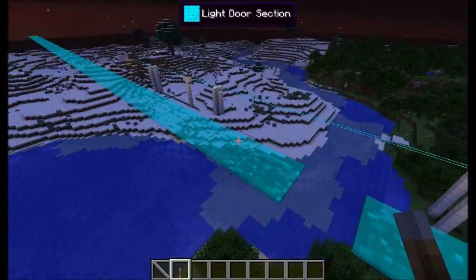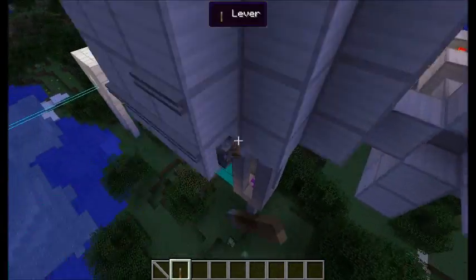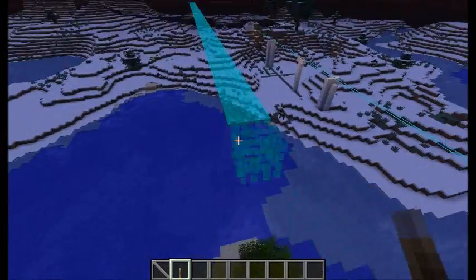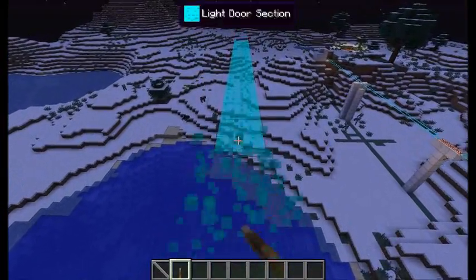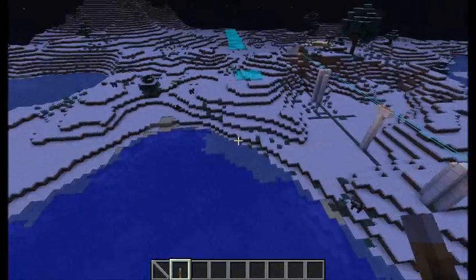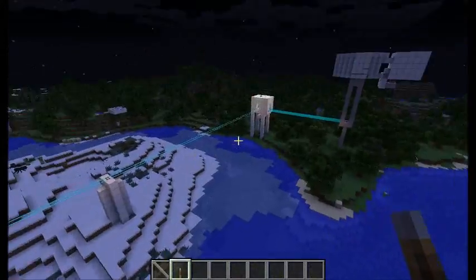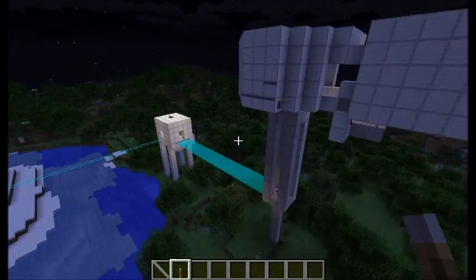In creative mode you can actually break these things, which doesn't really do much other than leave these beam sections here when you turn off the signal. Minor problem, but easy fix — you can just turn it back on and off again and it'll reconnect and destroy itself.